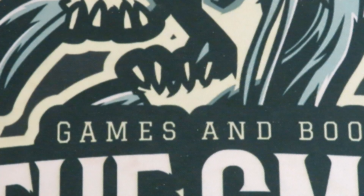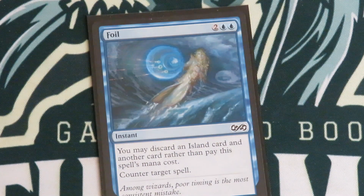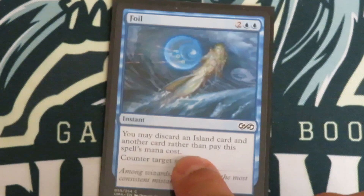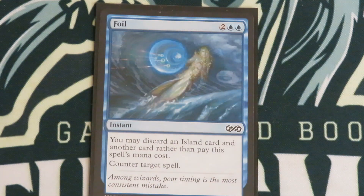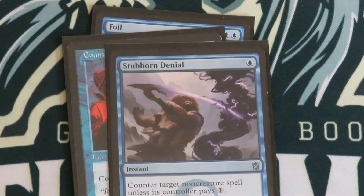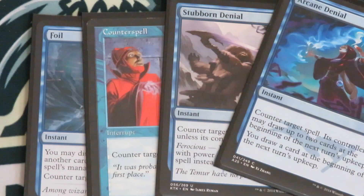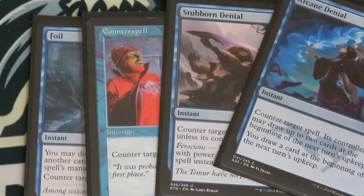Then we've got the counterspell package. We've got the poor man's free counterspell, Foil — discard an island and another card to counter a spell. It's not Pact of Negation, it's not Force of Will, but here we are. Counterspell, Stubborn Denial, and Arcane Denial. That's the counterspell package. I usually only run two counterspells in my decks but this deck is super janky so we've got four in it.